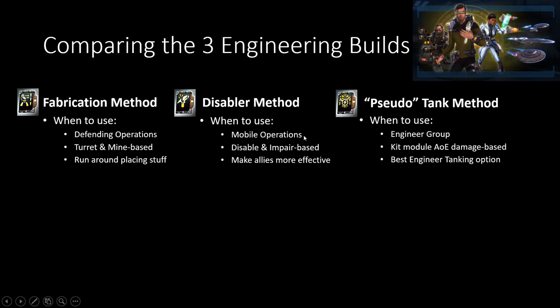The disabled method is for a lot of your mobile operations, where you're not in any particular place for very long at all. You're defending against a bunch of enemies and then moving to the next section. It's a lot more disable and impair-based, and more about trying to make your allies more effective in the process.